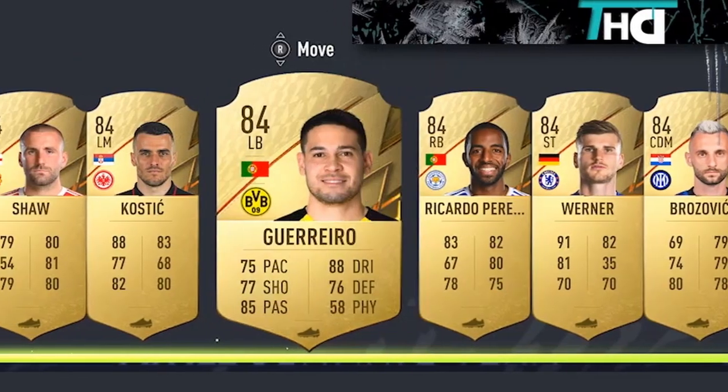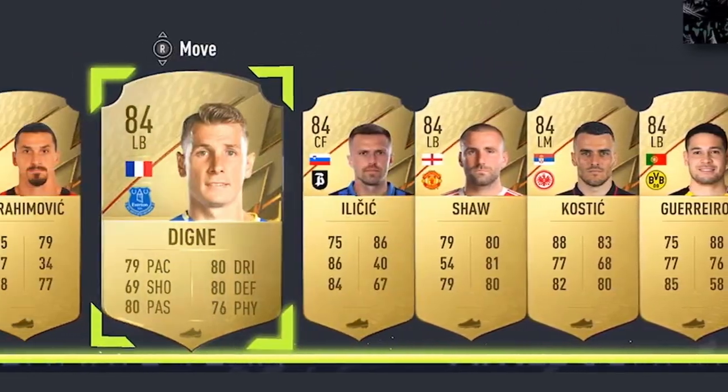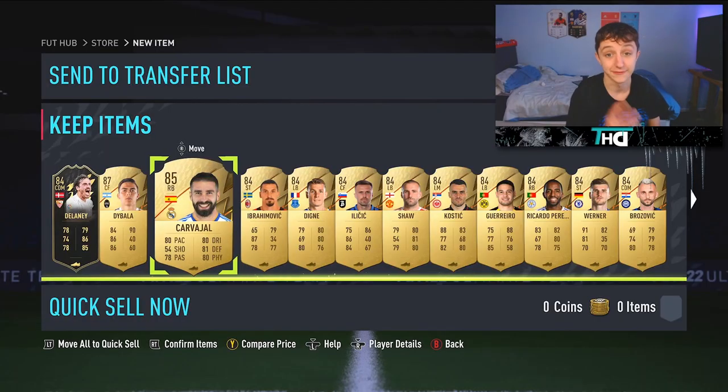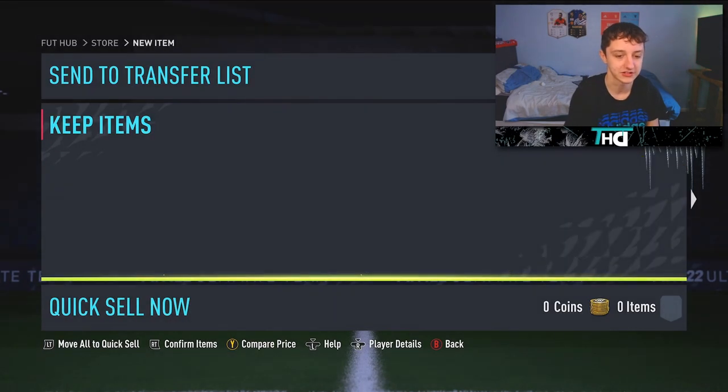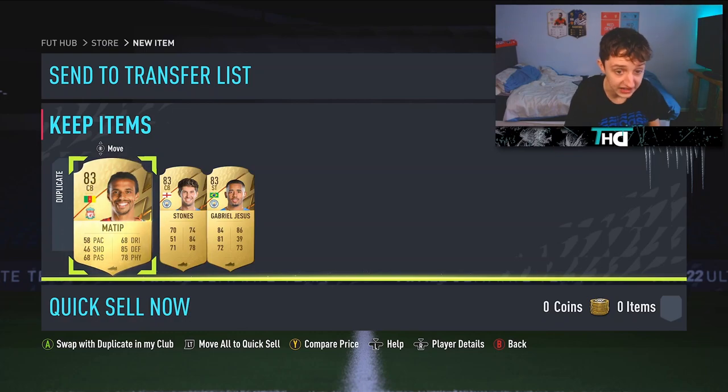We get 13 83s on that page. We get 1, 2, 3, 4, 5, 6, 7, 8, 9 84s, 1 85, and then 1 87, and then another 84. That's what you get from the 83 times 25 during the winter wild card promo.